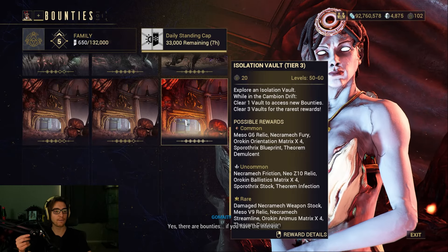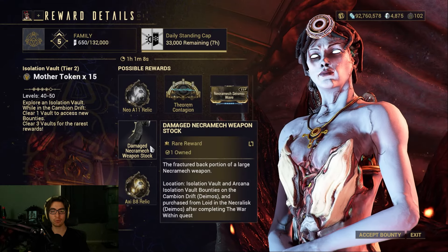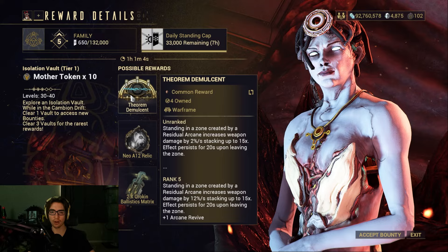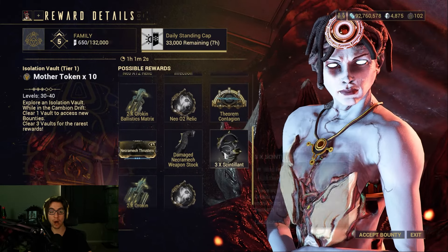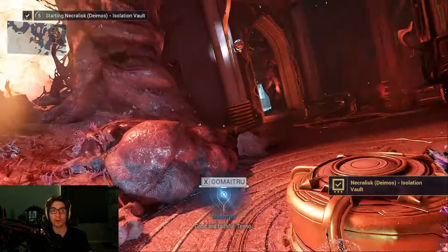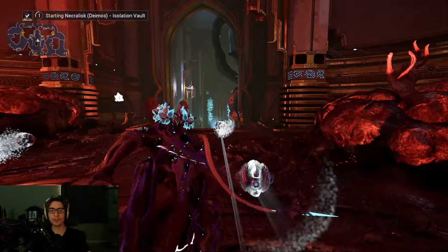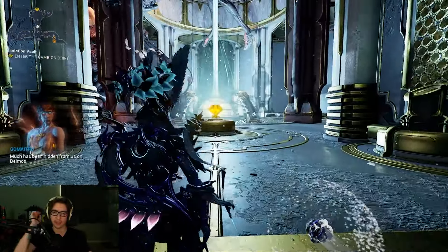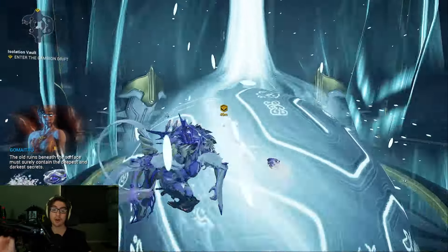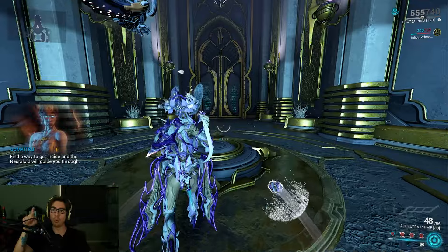We're going to run Isolation Vault Tier 3, but you can always run Tier 1 or 2 if you're farming for certain parts or certain other things — the arcanes, mods, right? I have no need for that really, so we're going to run Tier 3. Tier 3 is the best to run if you want to farm the Necromech damage parts that drop from the Necromechs, because there are three Necromechs in Tier 3, two in Tier 2, and one in Tier 1.